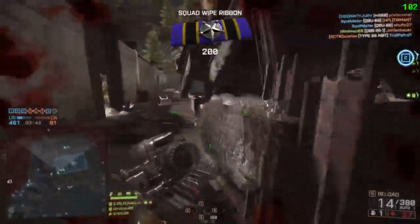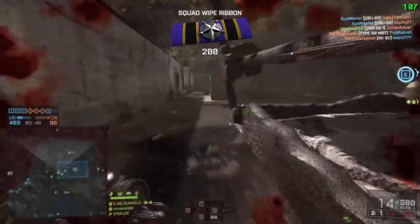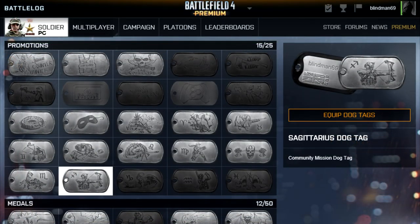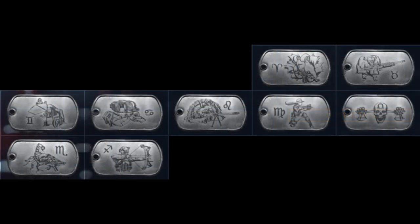Anyway, that was the QBB 95 mission. I had to go and claim it as I've done many times before, and that got me the Sagittarius dog tag. I guess the last three community missions will cover January, February, and March — Capricorn, something, and Pisces, which are the star signs for those months.